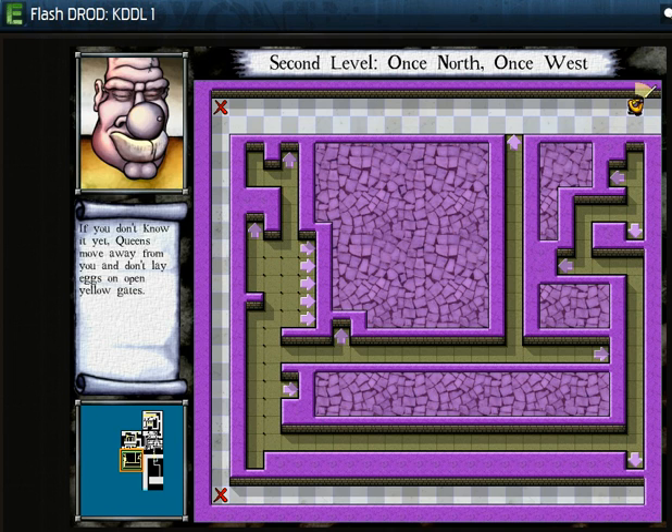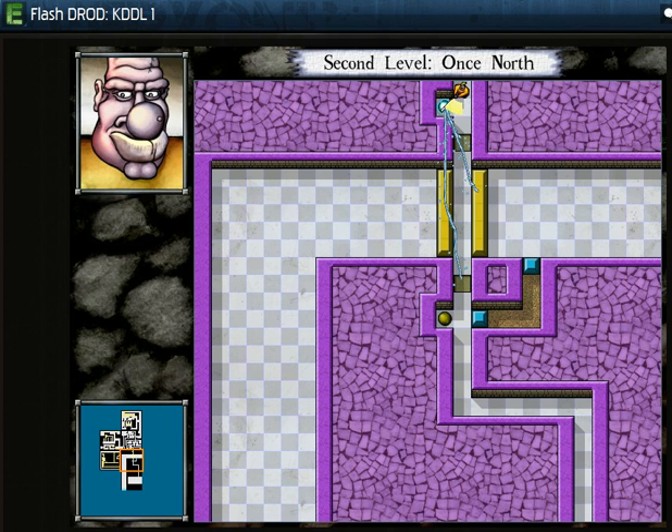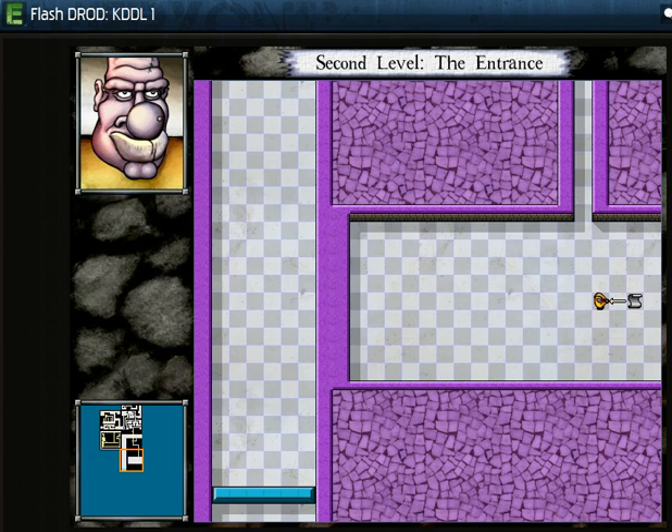Secret rooms are generally much harder than normal rooms, but they are a lot of fun, and they will reward me the mastery area at the end of the pack. We haven't even seen where the mastery door is, and I kind of don't know if Skell's changed it around since I last played, so I've got a lot of things in store. There have been a lot of changes since then.